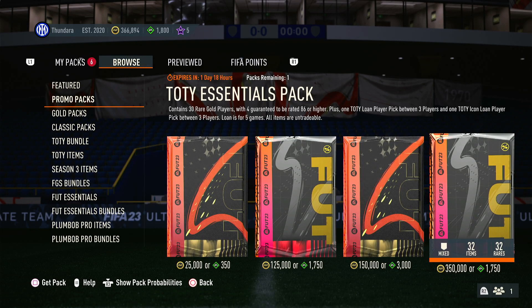Hello everybody, welcome back to FIFA 23! EA have just released a Team of the Year Essentials Pack. It contains 30 rare gold players with 4 guaranteed to be 86 or higher, plus 1 Team of the Year Lone Player pick between 3 players, and 1 Team of the Year Icon Lone Player pick between 3 players.